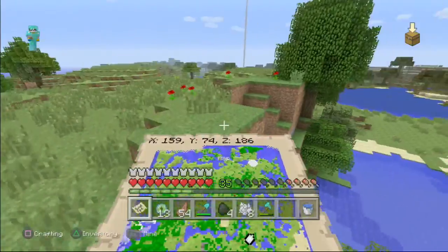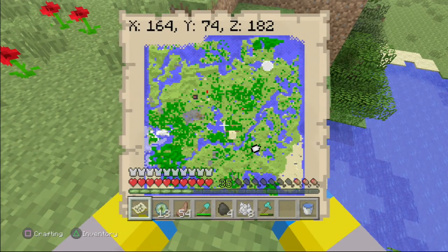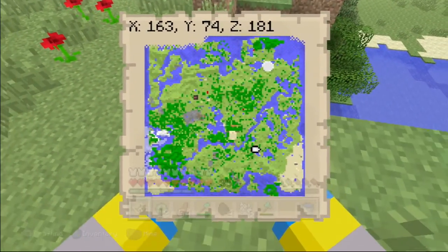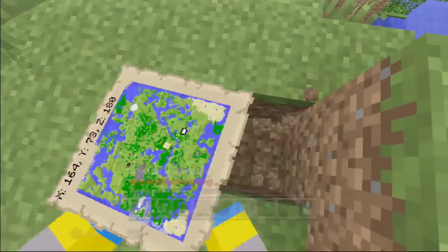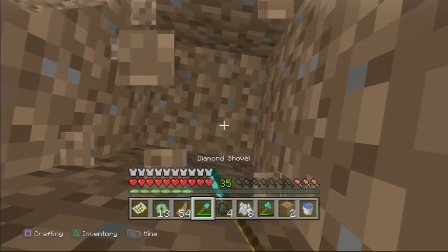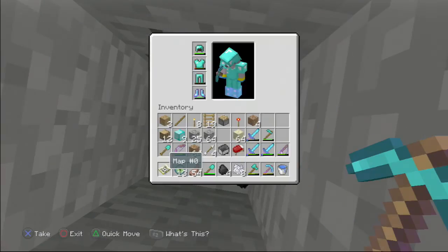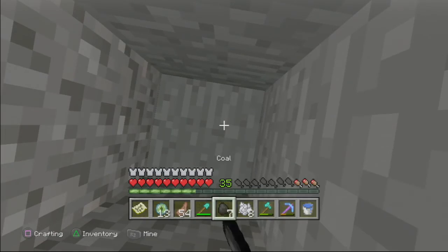I marked the coordinates — I believe it's right here. It's X160... holy cow, I was two blocks off. It was X164, Z180. Here it is! That's pretty spectacular that I guessed that correctly. So I'm digging straight down because I know there's no lava or anything. I know you should never dig straight down, and I'm well aware of that — but I know it's safe because I've seen this before.